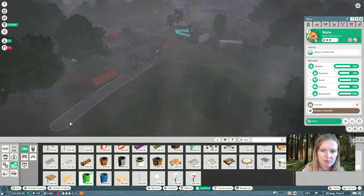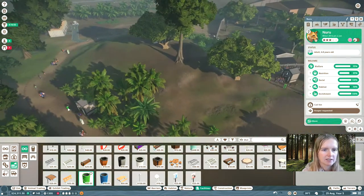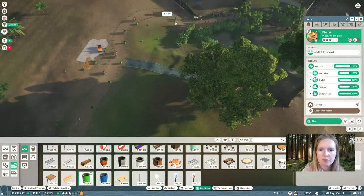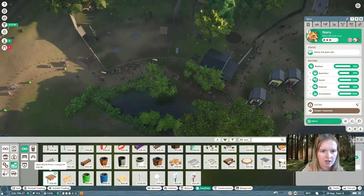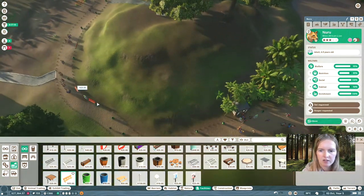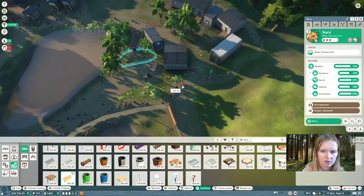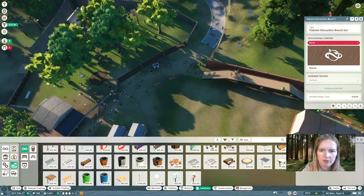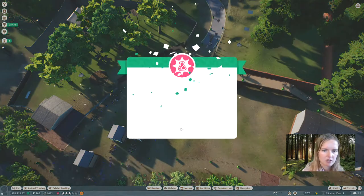Add the green recycle bins because they will make you conservation points, which you're going to use for getting some more animals in here, like a female tiger which we still need to make our tiger couple complete. Don't forget about the information centers as well, because they will provide the guests with audio sets which will tell them more about the animals they're watching — and that is good for your education level. Don't forget to place the benches in there; guests like to sit down every now and then, take a rest, get their energy levels back up.